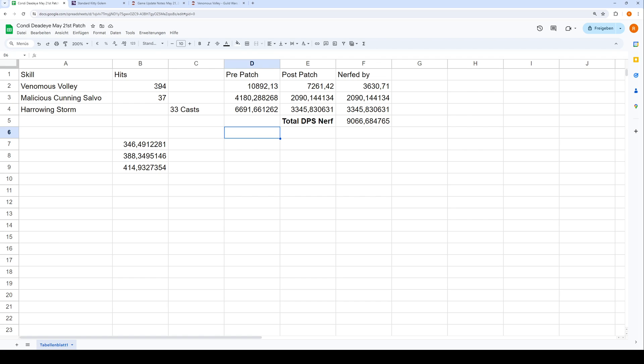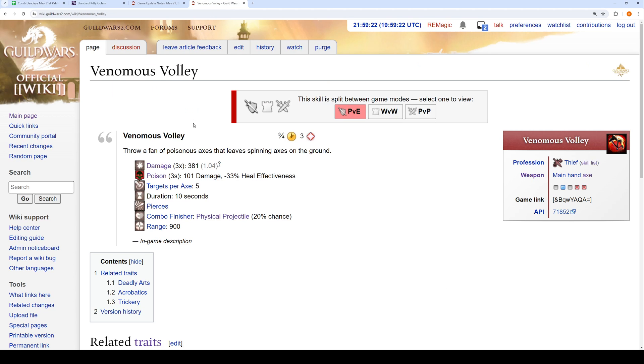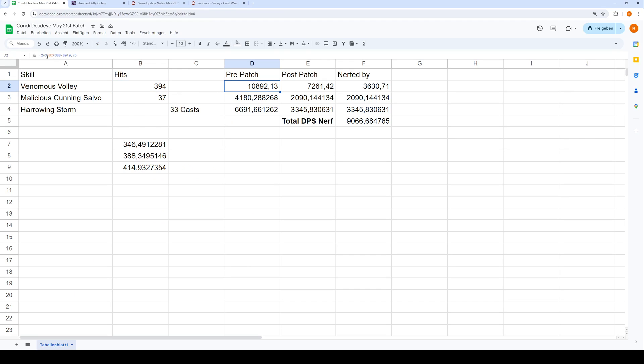So we enter 394 hits. Now we need to figure out how much Poison these 394 hits produced. We can go to the Wiki and look at Venomous Volley — it applies Poison for 3 seconds. With 100% Condi duration (which we can look up from the geared build), that becomes 6 seconds of Poison. So we multiply 6 seconds by 394 hits to get the total amount of Poison seconds applied.